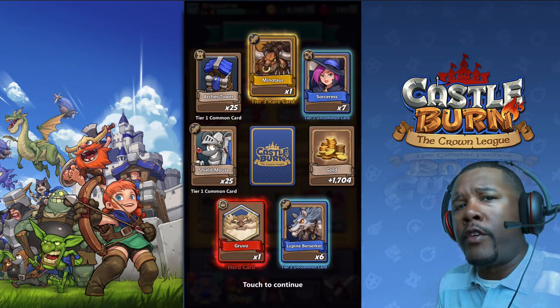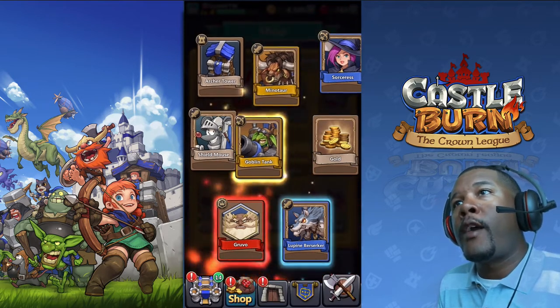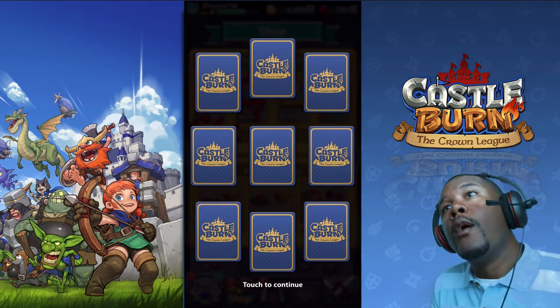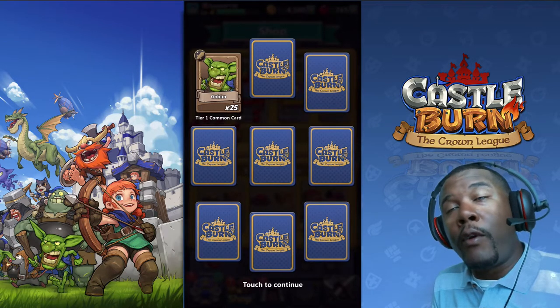The Shield Mouse — I will probably never use the Shield Mouse, so I'll just keep stacking. Oh great, the Goblin Tank! Maybe I can upgrade that — I do use the Goblin Tank a lot. Whoa, more cards, more goblins. I didn't even know there were more cards.